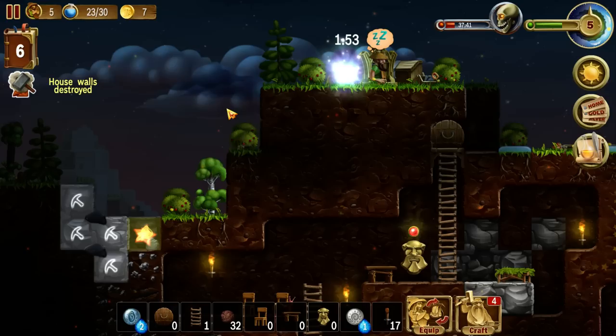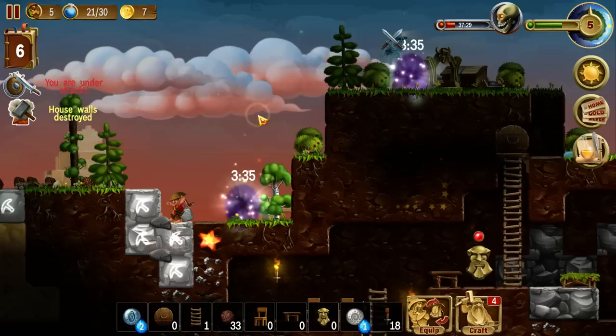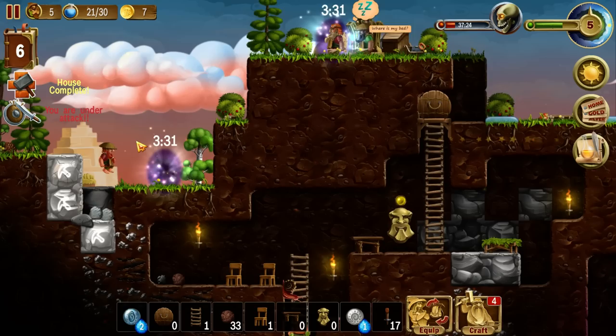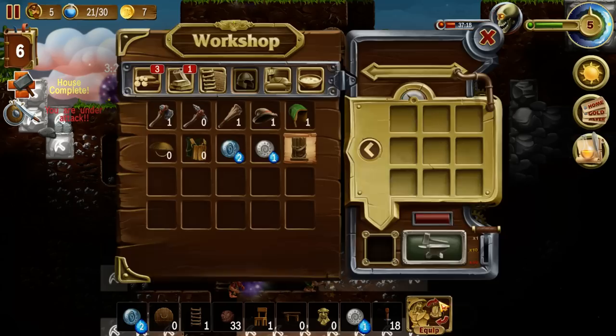Again, we've got the dwarf ghosts coming by that are going to try to steal some of my stuff. I really do have to get this enclosed. House is once again complete — thank you very much. Going to dig out the stone in the background. Now everything is fine once more. What do we need to craft? Anything like this with a parchment represents a recipe that you haven't completed yet, and those are the sorts of things you want to complete to make sure that you get your level ups.